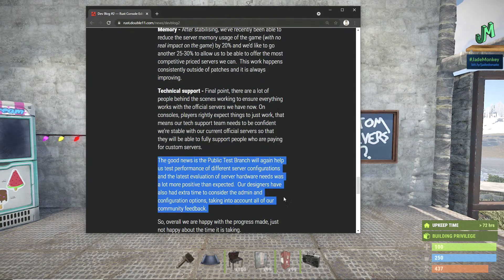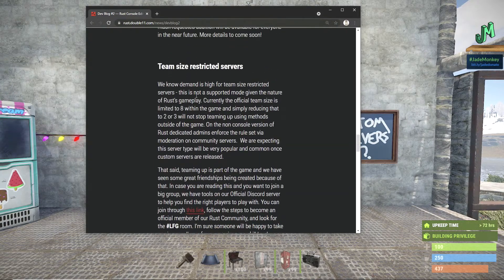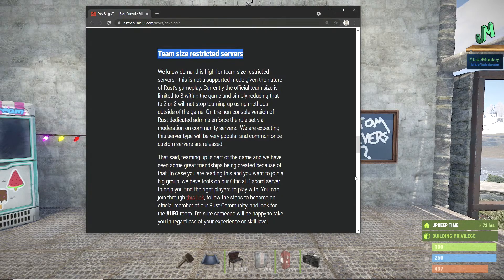Good news is the public test branch will help us test performance of different server configurations — maybe even free gun servers again, which were cool during the beta. The evaluation of server hardware needs was a lot more positive than expected. Our designers had extra time to consider the admin and configuration options, taking into account all the community feedback. It looks like restricted team size servers will come in with community servers.